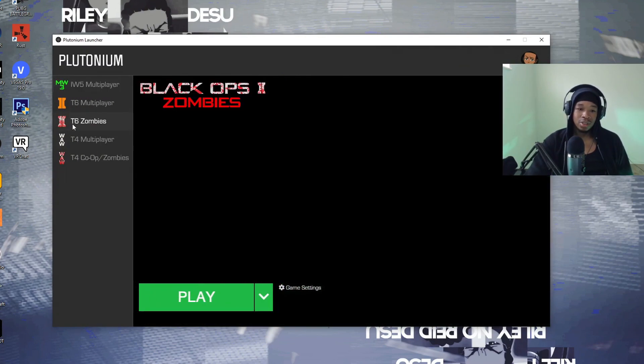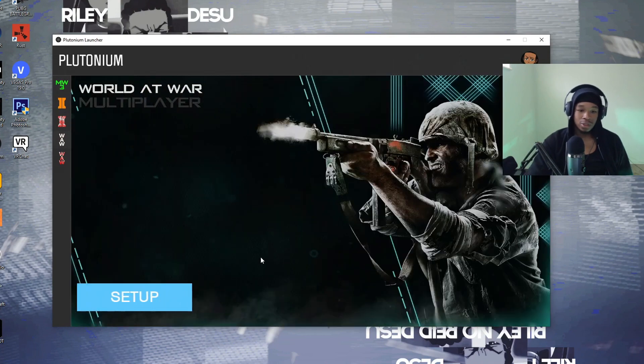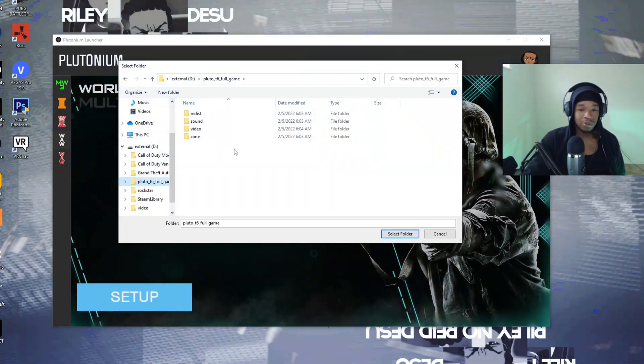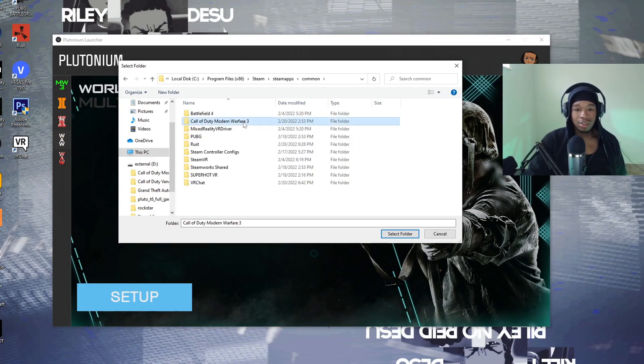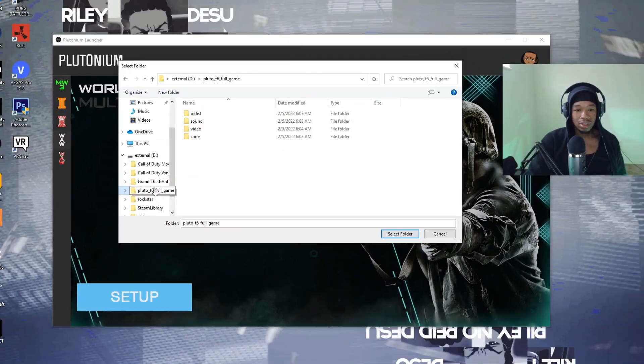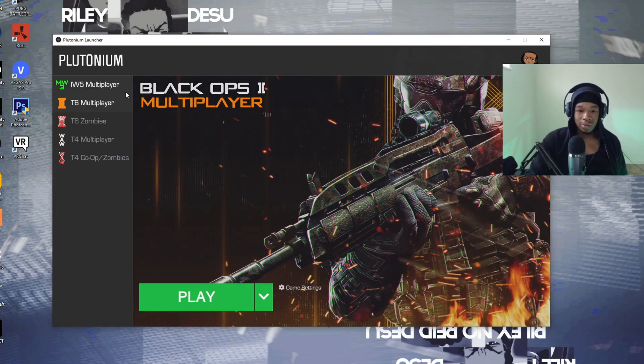Once you're logged in, it'll look something like how World at War looks. You're probably doing Black Ops 2 or Modern Warfare — it's the same process for any of them. Just click wherever your game folder is, whether that's in Steam or not. For Modern Warfare 3, click on that, then click Select Folder. If it's a T6 Plutonium full game, click on that folder and hit Select Folder. I won't click it again since I've already set it up. Now you're logged in with the game folder set.